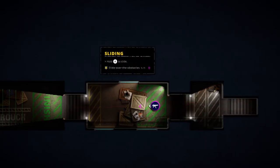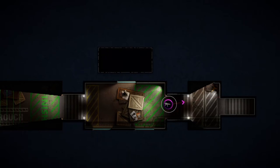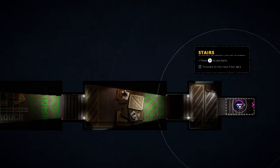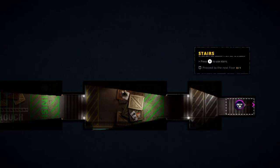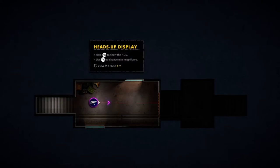Hold A to slide over obstacles — there we go. Quick note: when we do run, I love the sort of shuffle that the wee character piece does just to show that you're sprinting. Really cool. And X to interact. So that was a success.